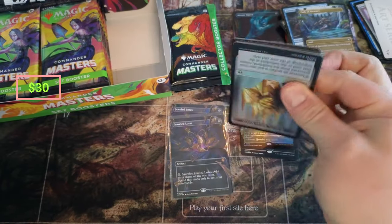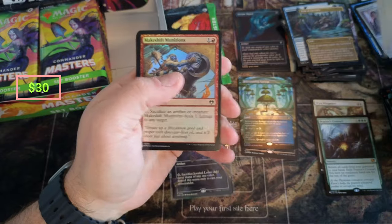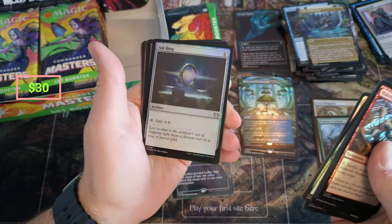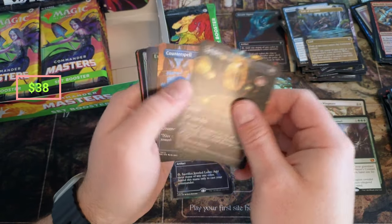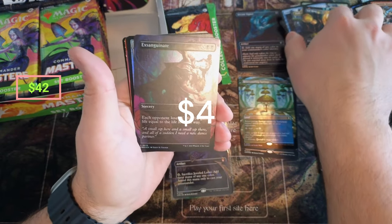We're doing a collector pack — is this thing recording? Yeah, yes, I don't even know what I'm doing. Knighted, Explorers. Nice foil Soul Ring — you don't actually see that very often. A nice non-foil Soul Ring, those are like $8. Nice counterspell. Xandrinate foil there. Ruby Medallion coming in.